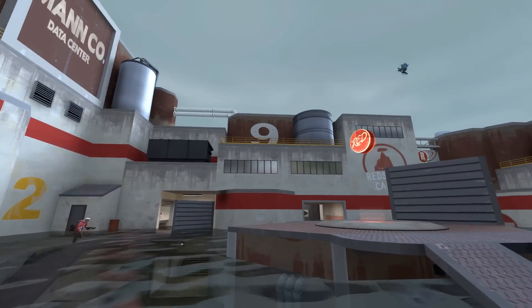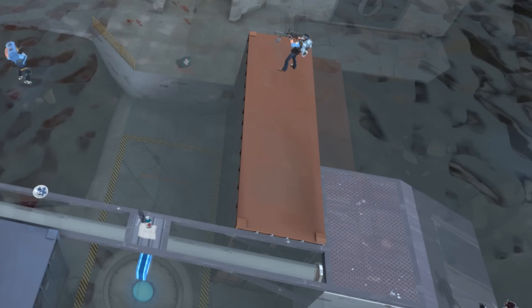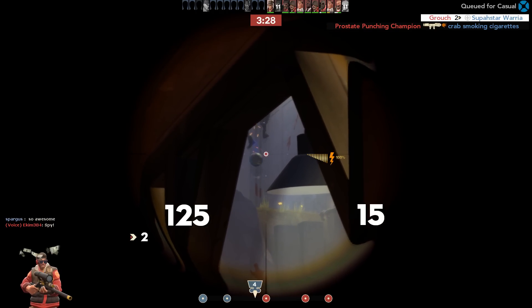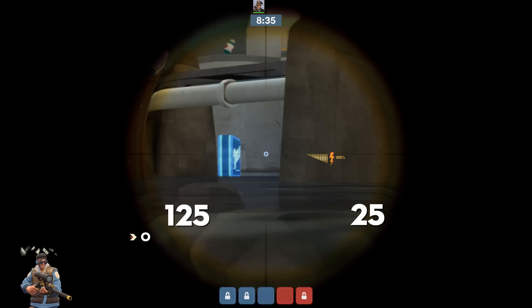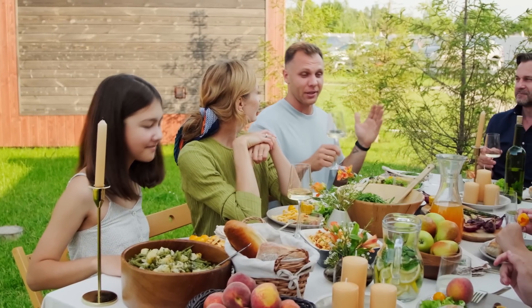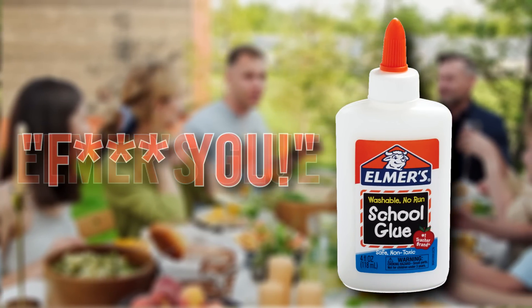Once again, Pyro Sharks, waterproof sentries, and tantalizing heavy swim animations make a triumphant return. For all you sniper haters, it's time to rejoice, because on Process Pool his vision is severely limited by all the dirt, grime, and glue filling the waters of his team's fortress. Which reminds me, this episode of TF2 Destroyed was brought to you by Elmer's glue. Elmer's glue. F*** you.